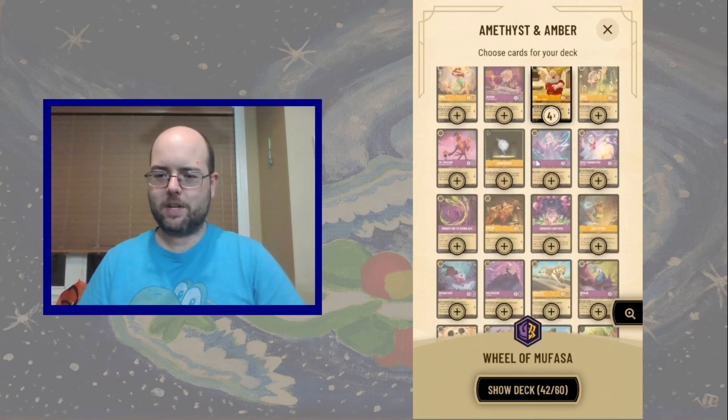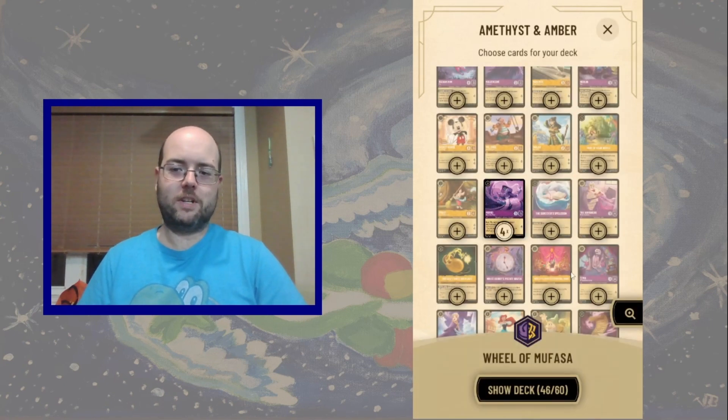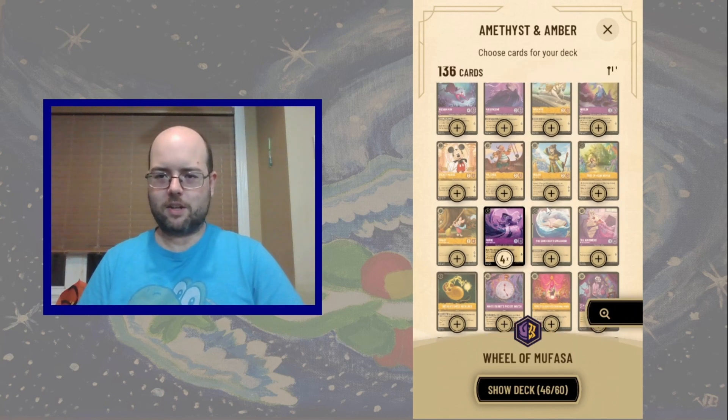One of my favorite options for that is Mr. Monkey King, the Mysterious Sage — Rafiki. With his 3-3 rush, he takes out Simba, takes early questers, and the opponent doesn't see it coming.